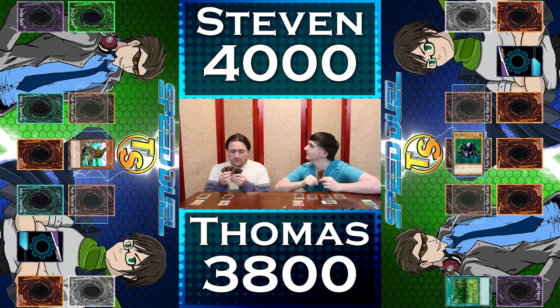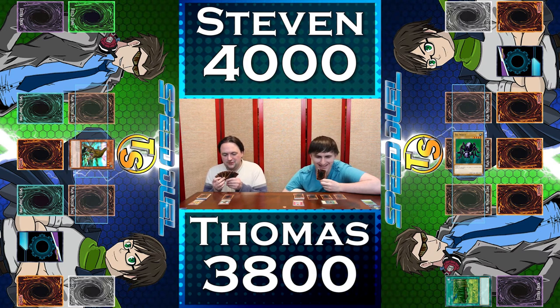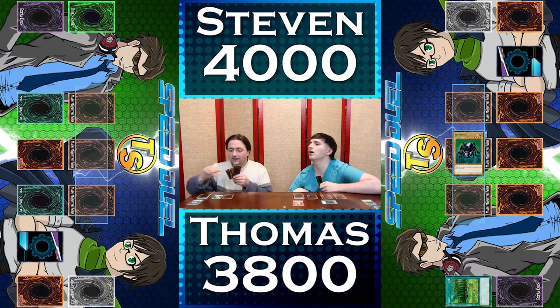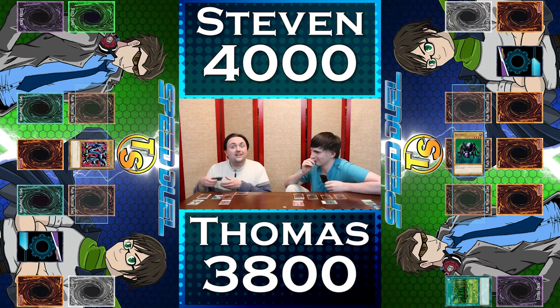We had a bit of technical difficulties with the camera, but we're back up and running. I decided I'm done playing around with you. I'm going to tribute Gilosaurus... wait. I activate the spell card Cost Down. By discarding one card, I can reduce the levels of all monsters I have by two. That reduces your Gilosaurus to level one. I'll discard Ultra Evolution Pill, which means I only need one tribute to summon this one. I have two Gilosaurus — tribute summon Serpent Night Dragon!